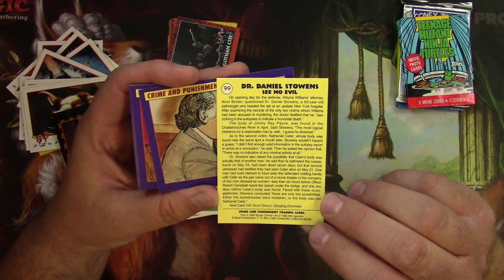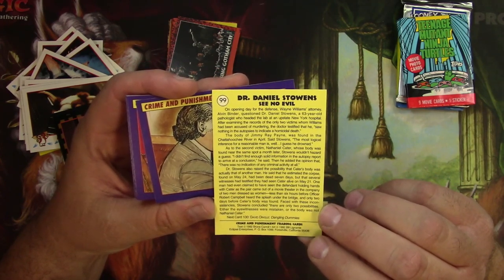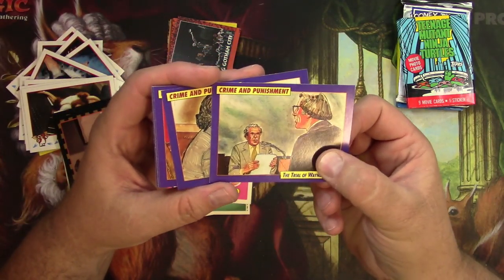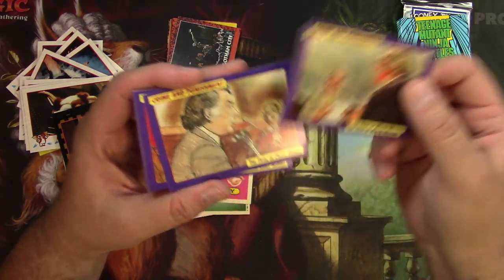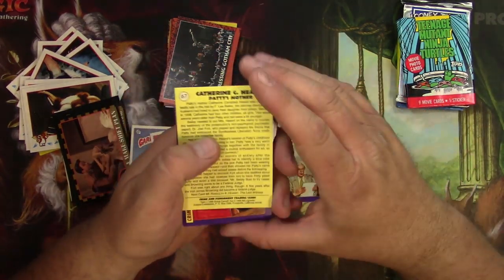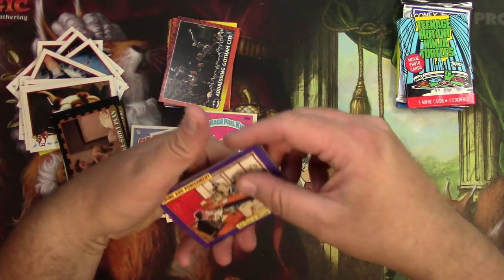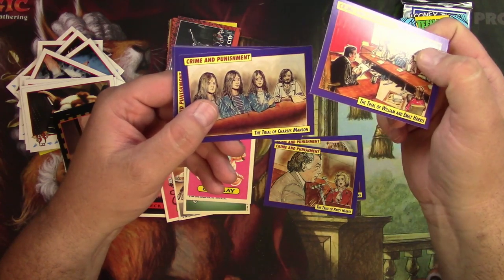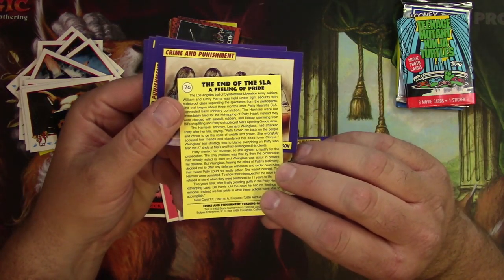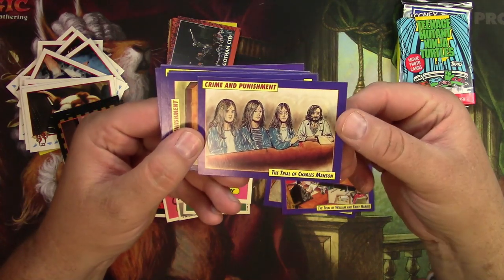That's a lot of reading about some pretty terrible stuff. When was this? The card was from 1992, but it doesn't tell you when the case was. I mean, judging by the guy's hair I'd have to say it was 1967. The trial of Patty Hearst — well, I've heard of Patty Hearst at least. So this would probably be kind of interesting to read. The Symbionese Liberation Army. I can't believe some of the cards they made back then and thought people were going to buy them. Oh God, there's the Manson girls. The trial of Charles Manson — the X's on their heads, so bizarre.